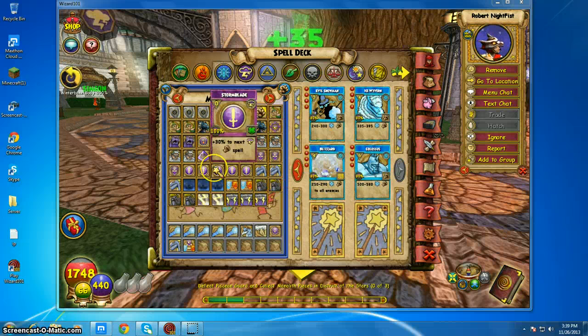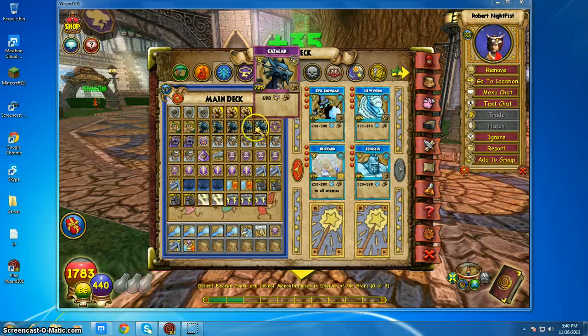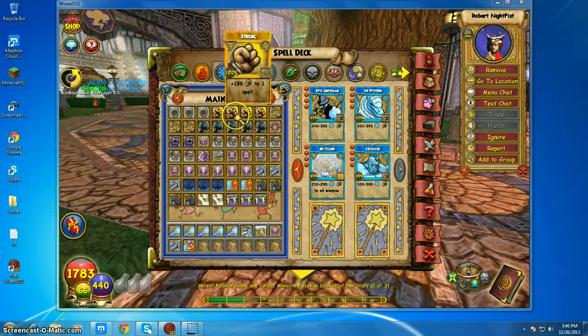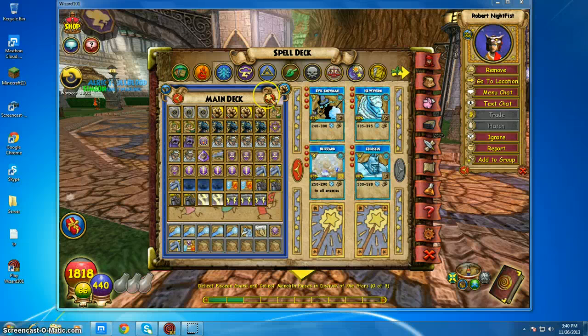So here we have four Tritons, three Windstorms. Three Temps, seven Storm Lords. Awesome. Five Countons and four Storms.